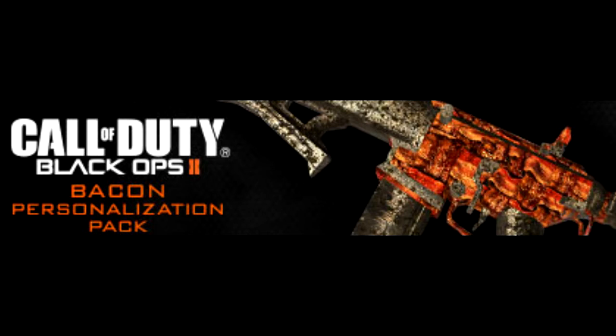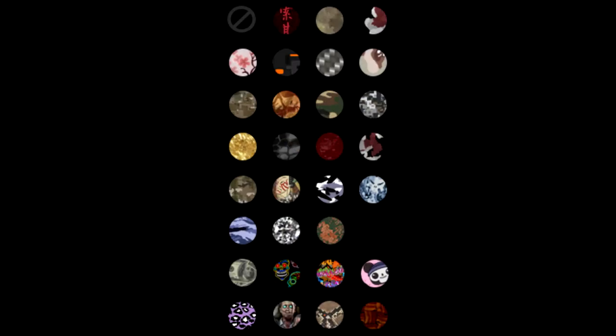Hi guys, this is another video from Modern Gamers and today I'm going to be talking to you about the new Black Ops 2 update. You're going to be asked to get personalisation packs which are going to be costing you 160 Microsoft points each. I'm not sure whether this is covered by the season pass or not, but you're going to get a calling card, a camo and 3 reticles per one. I've got a picture here of all the different new camos that you're going to be able to get so you can see that in the video.